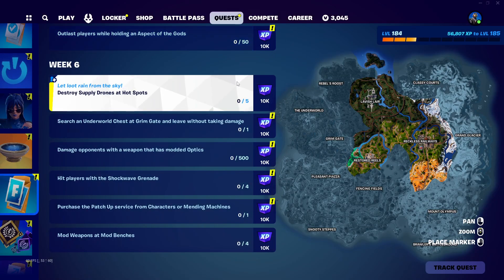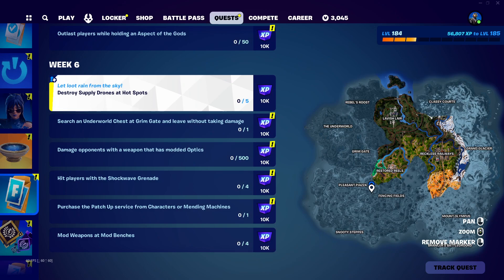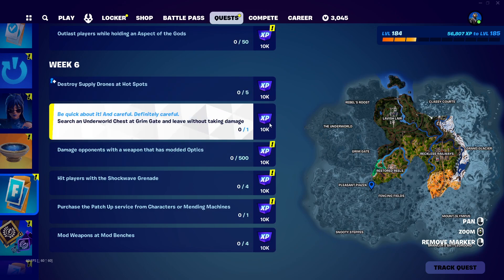We have to destroy supply drones at hot spots — there are two, three, or four right here at the box factory, and there's only like one hot spot now. Search underworld chests at Grim Gate — that's easy.